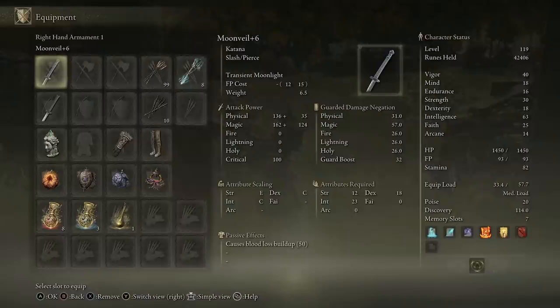Welcome back to Elden Ring. In this video we are carrying on with our Dual Wield Katana Ultimate build. Before we get further into the video, if you're not currently subbed to the channel make sure you do sub, turn notifications on. If you enjoy the video don't forget to leave a like — all support is greatly appreciated. If you want to support me further as a creator then check out the links in the description, and let's get into it.